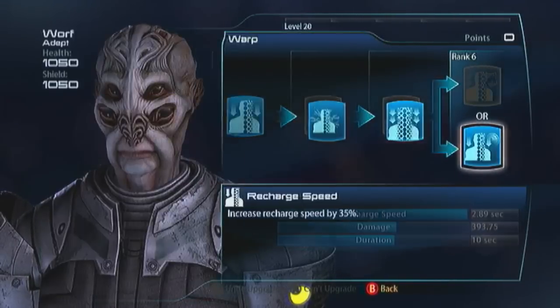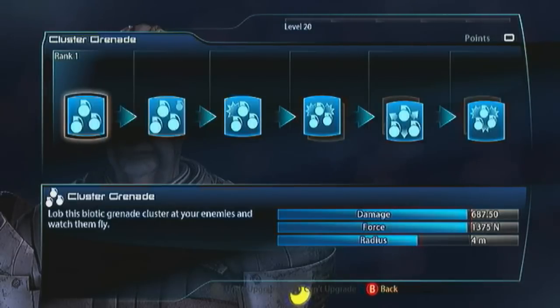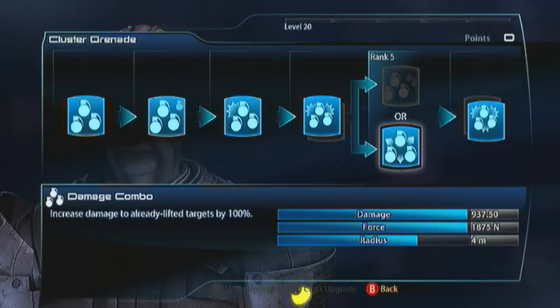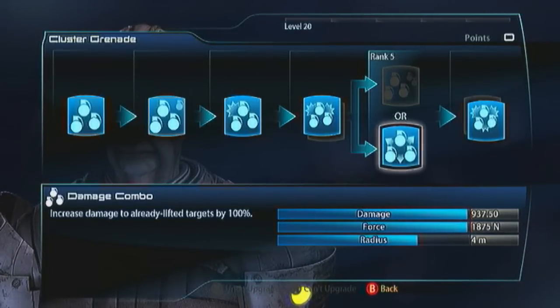Cluster grenades — powerful as hell, but we are not the Drell Adept. We're not priming 800 targets in one single strike; we are priming one target per strike. So let's take that target out. Go with Force and Damage, go with the Damage Combo. Remember that the 100% damage increase to already lifted targets is actually a 100% damage increase to biotically primed targets — Bioware changed how this works but forgot to change the description. That's the truth behind the Damage Combo, so it's really powerful. That first shard that hits will be doing twice as much damage to a biotically primed target.